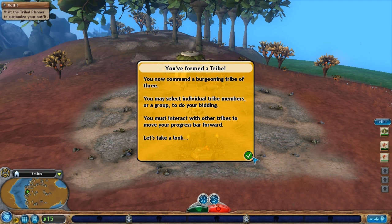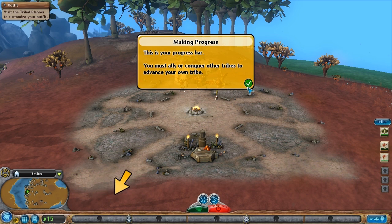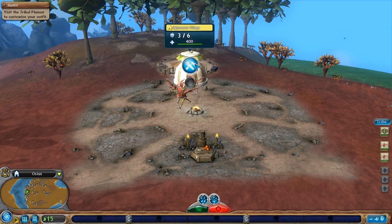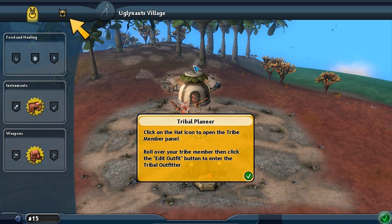You now command a burgeoning tribe of three. You may select individual tribe members or a group to do your bidding. You must interact with other tribes to move the progress bar forward. This is your progress bar — same as always. My village? What's this arrow pointing here? Tribal planner. Click the hat icon to open the tribe member panel. Roll over your tribe member, then click the Edit Outfit button.